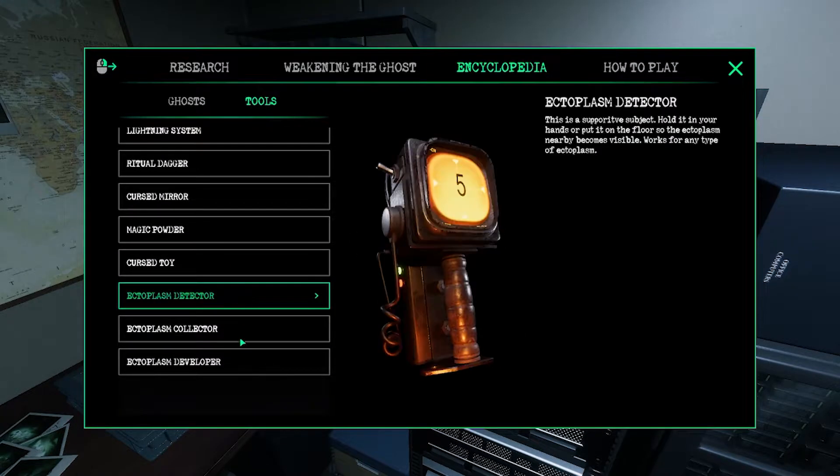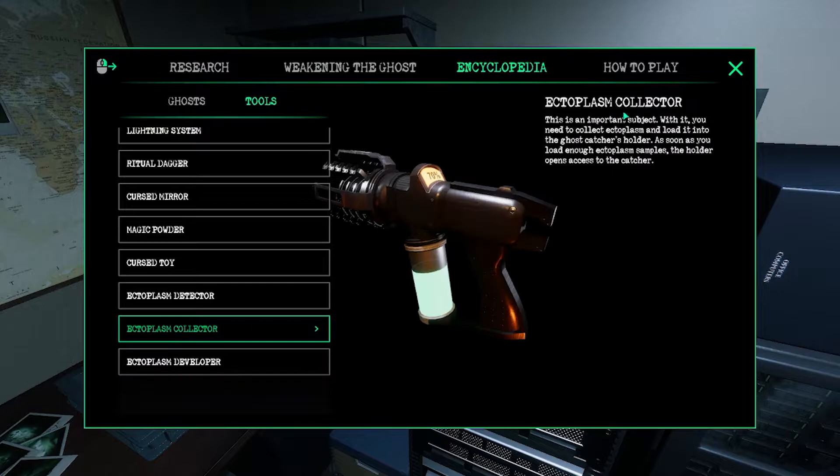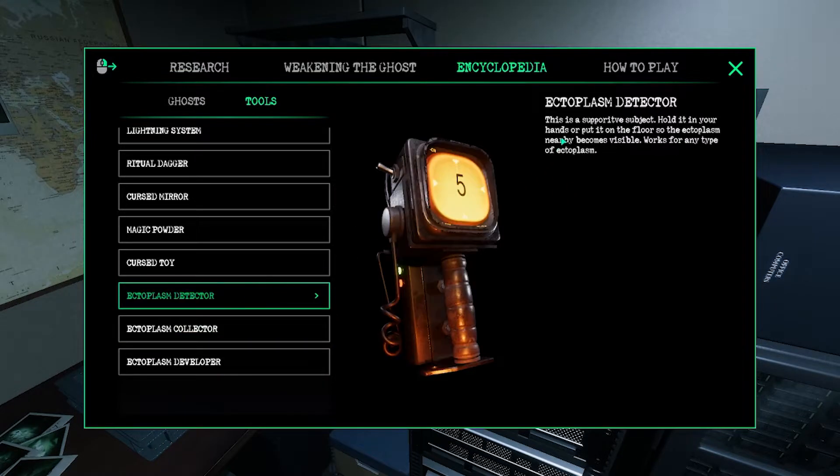All right, so the developer — it's a supportive item. Hold it in your hand or place it on the floor so the ectoplasm becomes visible. It works for any type of ectoplasm. The collector is just the collector that blobs it into the detector. This is a supportive item — hold it in your hand or put it on the floor so the ectoplasm nearby becomes visible. Works for any type.